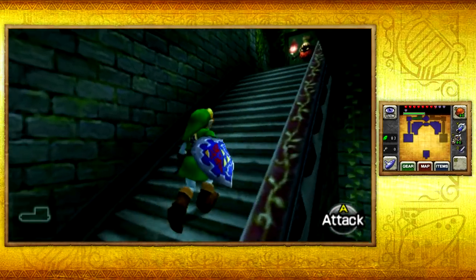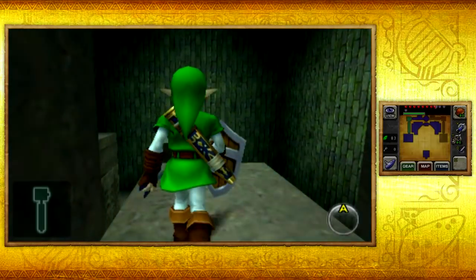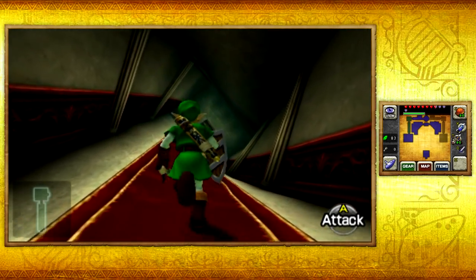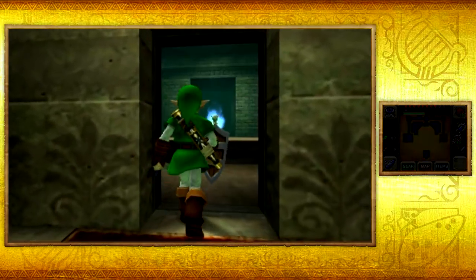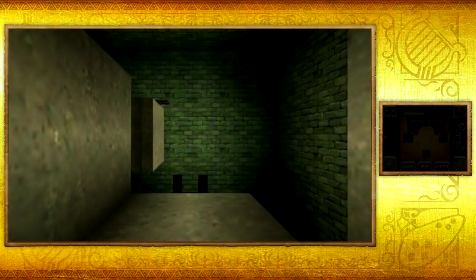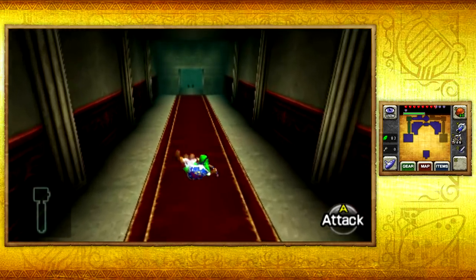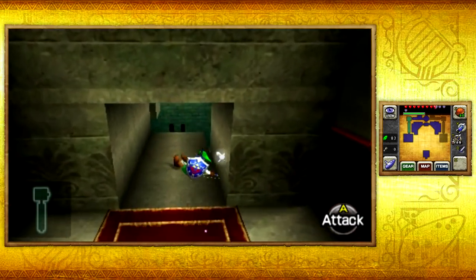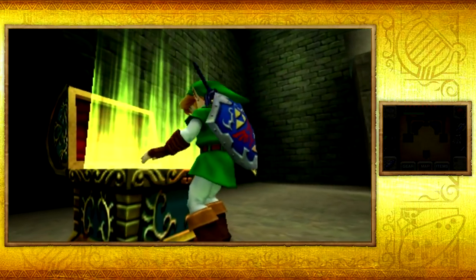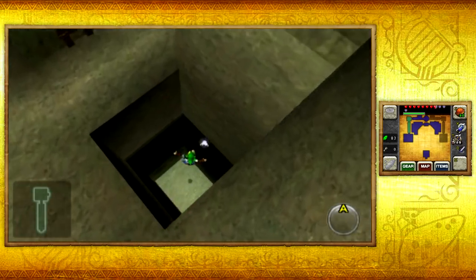We're going to deal with this guy in just a second, but first off to make things not so confusing, there are two keys we can pick up. One of them is actually going to be a boss key. What you want to do is backtrack to the room where the twisted corridor was and hit this eye switch. What that does is it actually fixes up the twisted hallway, and now if we enter it, it will change the whole layout of the room, which is important because we'll be able to pick up the boss key as well as a small key. You want to do this before you even decide to kill any of the Poes and progress through the temple, because you'll meet a dead end real soon.